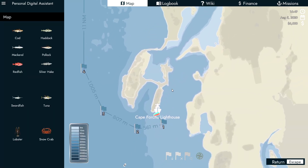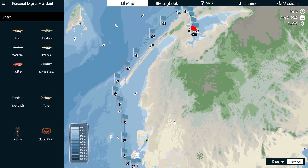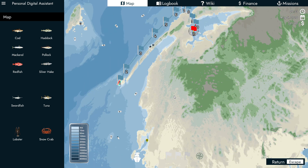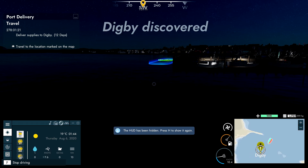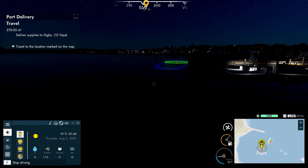If you go close and you see points of interest, you can get them marked up on the map and then you can just fast travel there. I found a boat — it says you found it and you can now buy it. I've just discovered Digby.